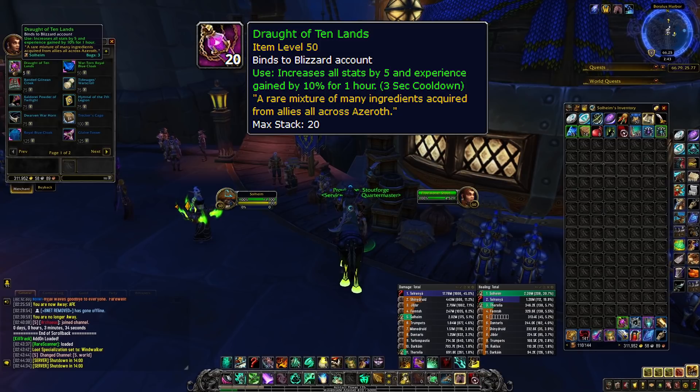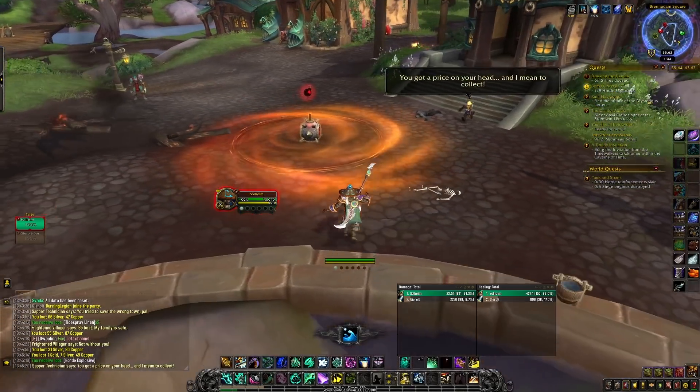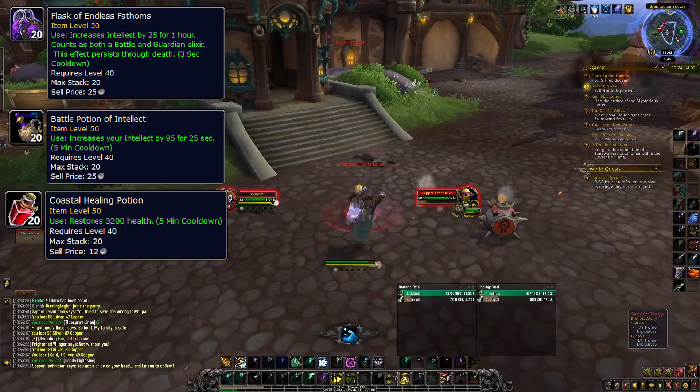You'll want to pop your first potion when you start leveling, and pop another one right before you hit level 51 — that way you get 1 hour of plus 10% experience while leveling from 51 to 52 as well. Also grab 10 to 20 flasks, 100 plus DPS potions, 100 plus healing potions, and a stack or two of Goblin Gliders.